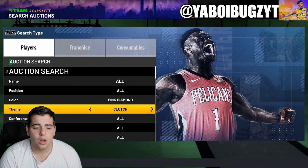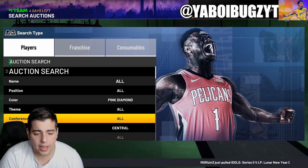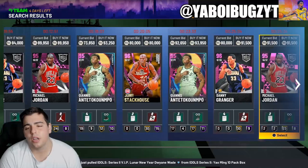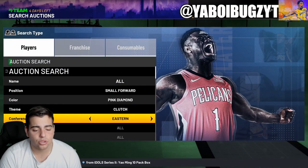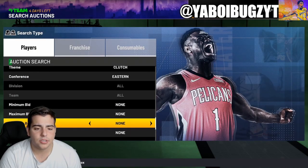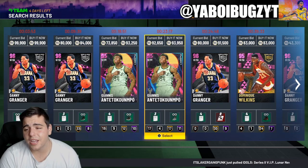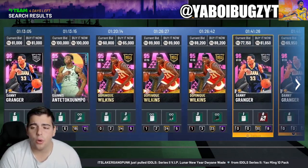Now we're going to go over another filter — it's probably destroyed now since the seasons are ending. Pink Diamond Central minimum buyout — and yeah, this one is absolutely destroyed. It might be different on Xbox, but most filters to this day are now getting destroyed. It's soon going to be Galaxy Opals because Dark Matter is coming out. We got Small 4 Eastern — we got Granger, Giannis, Dominique — and literally right now all the filters are destroyed.